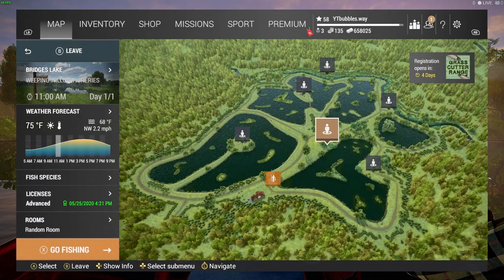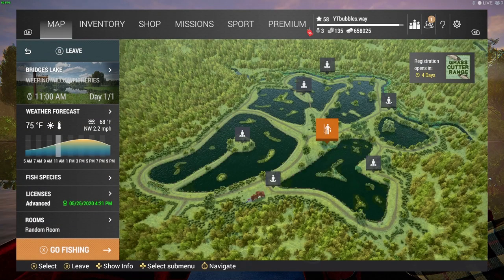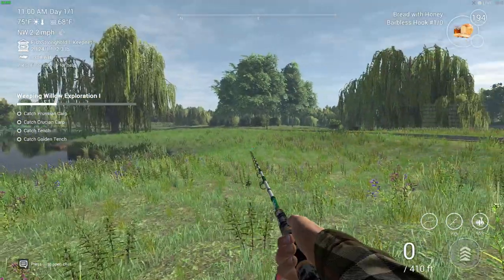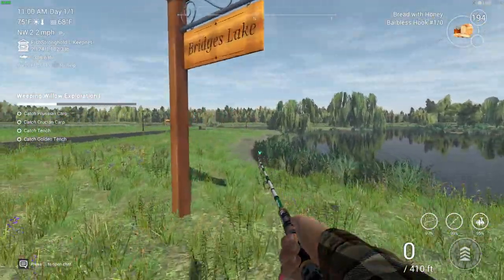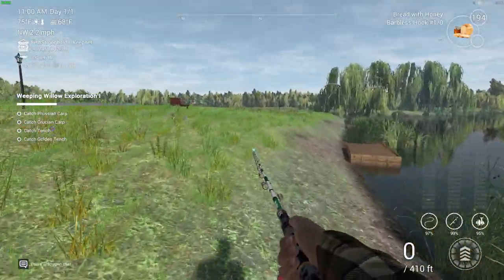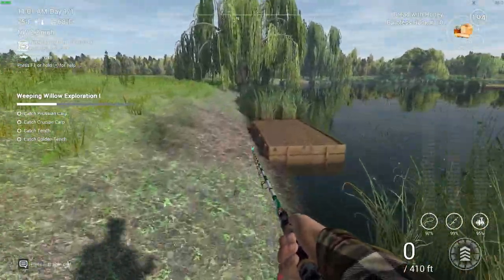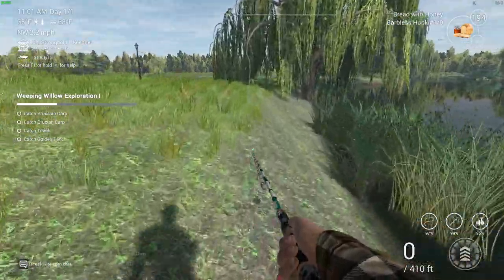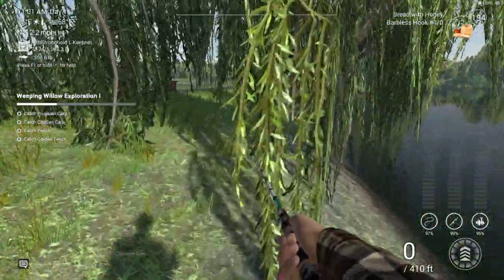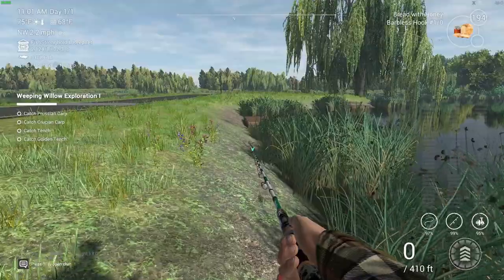I'm going to walk that location just so you guys can see where we are. Here in the center, Bridge Lake — that's where we are spawning. We're going to walk down here, you'll see that sign, and we'll count the platforms as we go. There's the bench, so this is platform one, this one's the second platform. You can fish off the third or fourth — it's completely up to you, as long as you're casting in the same place.